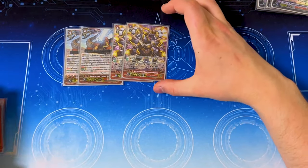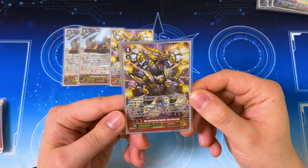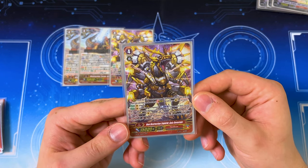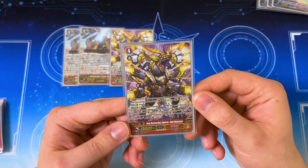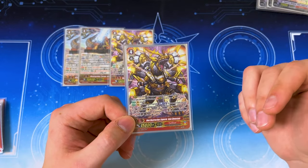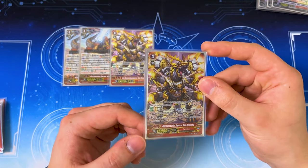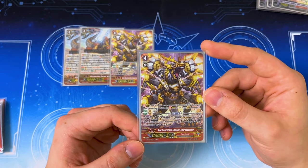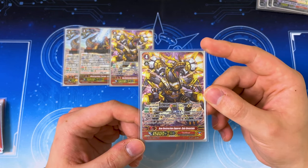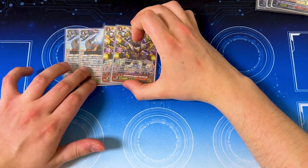We have two copies of Gaia Devastate, mostly for the Link Joker matchup. When it attacks or becomes engorged, you can draw a card and choose up to two circles other than vanguard for each face-up card in your G zone, and put all the cards on those circles into the drop zone. Locked cards are still cards, so you can get rid of locked cards with Gaia Devastate. If you put three or more cards into the drop zone, you get 10k, a crit, and a drive. It's situational but still really good.